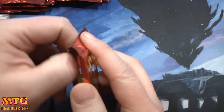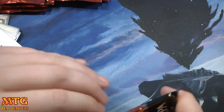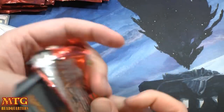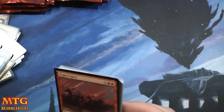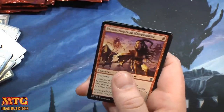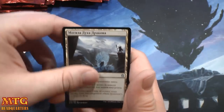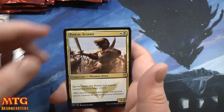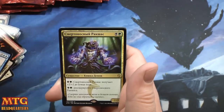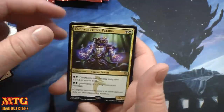If you guys are enjoying this video, now is a great time to crush that thumbs up button, or if you're new to the channel, maybe a good time to subscribe. I'll start doing more foreign packs if you guys would like to see them — I'm having a lot of fun, it feels like opening all new cards. Monastery Swiftspear, that Dragon land, the warrior chief, and a Rakshasa Death Dealer.